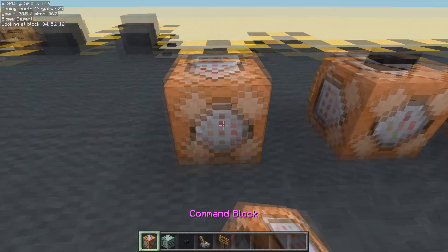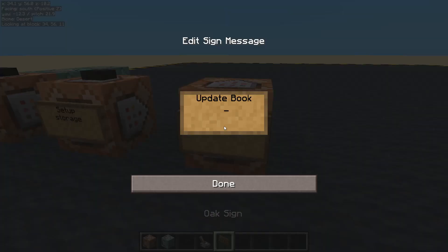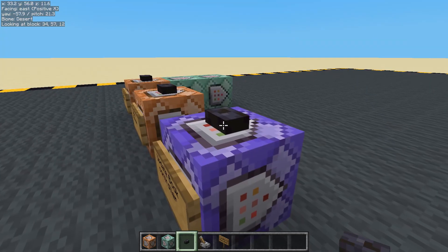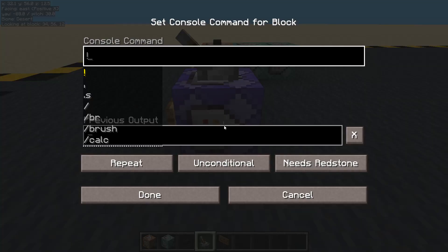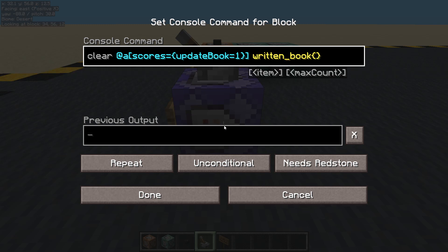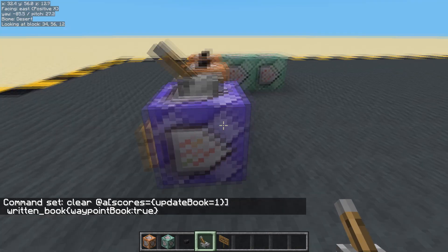Let's make a controller - this is going to be our update book controller, and it's going to be repeating. We'll pop a little lever on top of that one. First thing I'm going to do is clear from all players with scores equal to update book equals one - a written book with a custom tag. We'll call it 'waypoint book'. So that will clear the waypoint book if they have one, and if they don't have one, it won't clear one.